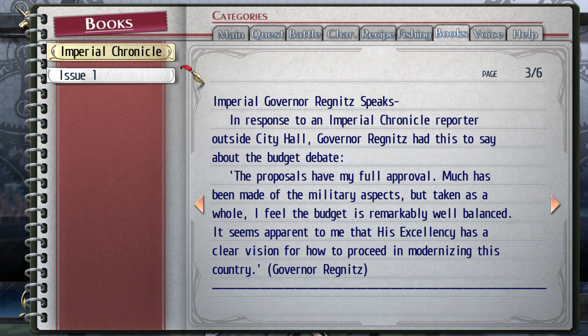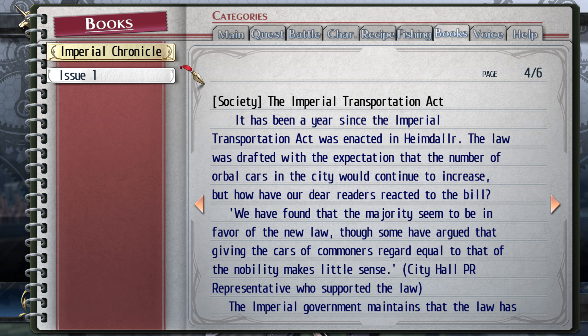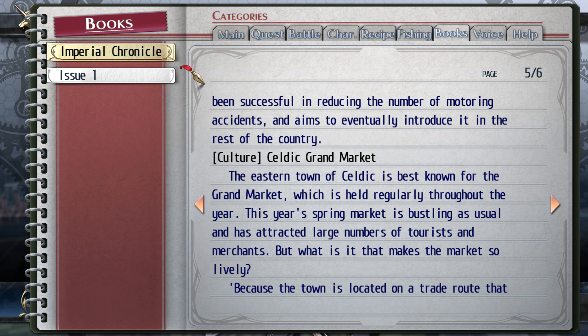Imperial Governor Regnitz speaks: 'The proposals have my full approval. Much has been made of the military aspects, but taken as a whole, I feel the budget is remarkably well balanced. It seems apparent to me that His Excellency has a clear vision for how to proceed in modernizing this country.' The Imperial Transportation Act: it's been a year since the act was enacted in Heimdall. The law was drafted with the expectation that the number of orbital cars in the city would continue to increase. The majority of readers seem to be in favor of the new law, though some have argued that giving commoners' cards equal regard to that of the nobility makes little sense. The Imperial government maintains that the law has been successful in reducing accidents and aims to eventually introduce it in the rest of the country.